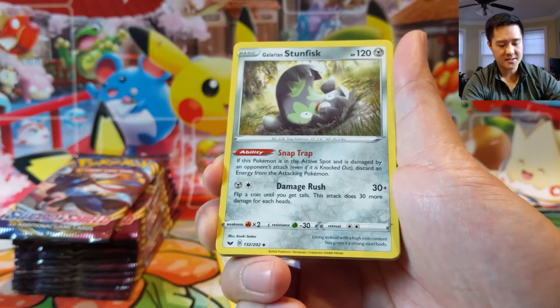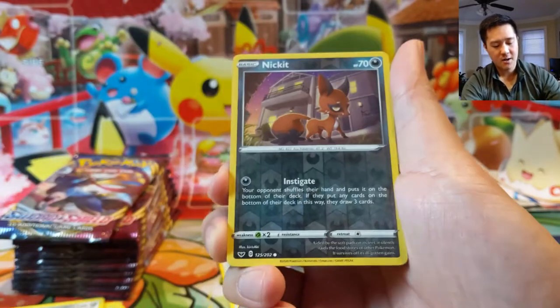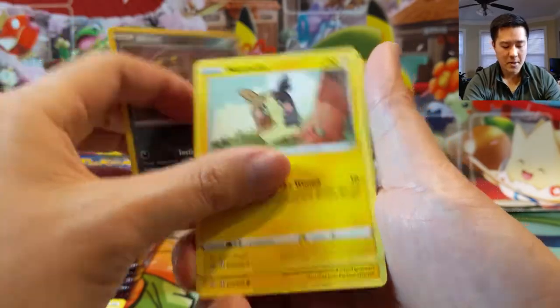All right, let's see. We got a Stunfisk — it's like a bear trap of a card — a Nickit, and then a Morpeko.